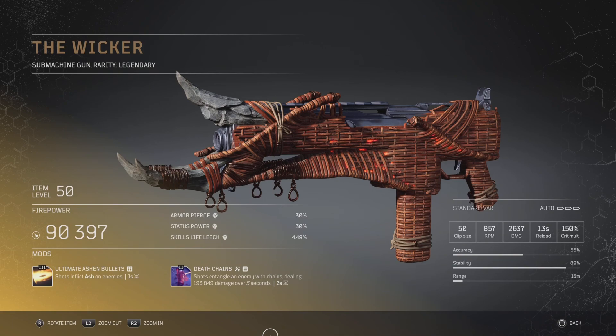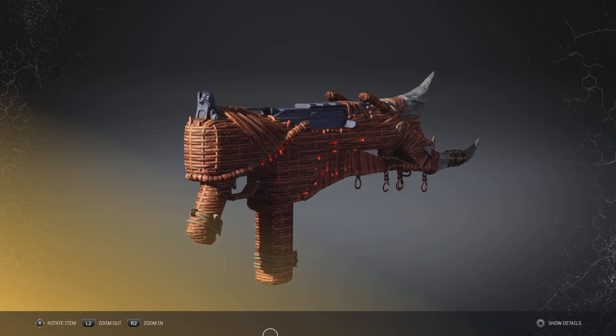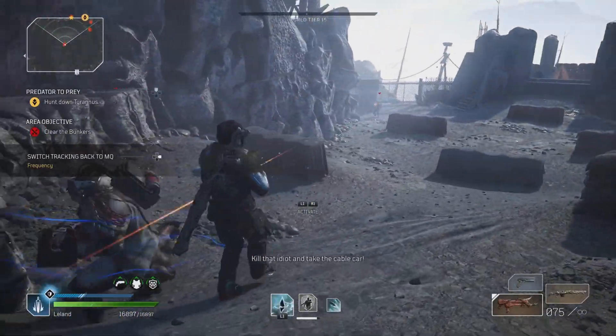If I were you I would just play around with it — slap on any mods, check it out, see which ones you like. The Wicker is called the Wicker because of that wicker wood on it. It's an SMG, so yeah, let's try it out at wall tier 15.